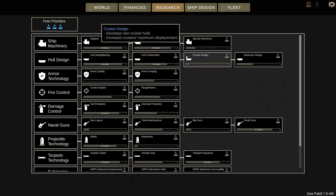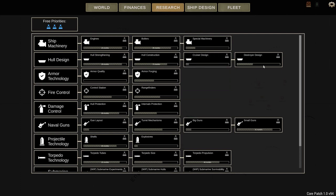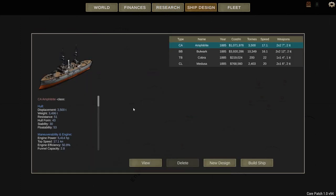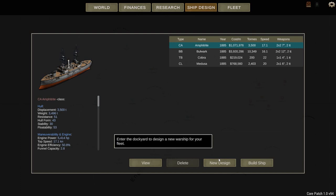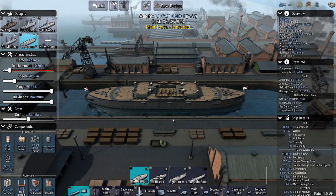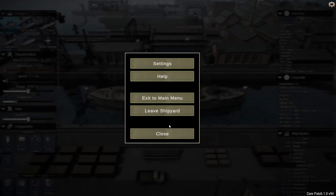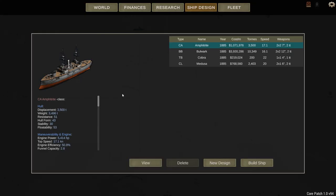Over here we can actually research different parts of the ships to create and construct better dreadnoughts. And over here is the ship design menu — completely up to you. You can hit 'new design' and enter the dockyard to design your own ship, or if you prefer to keep an automated design, that's also fine. We're going to leave the shipyard for now.